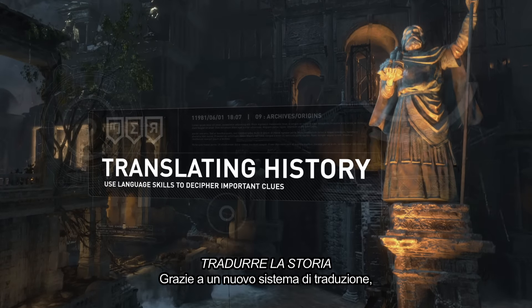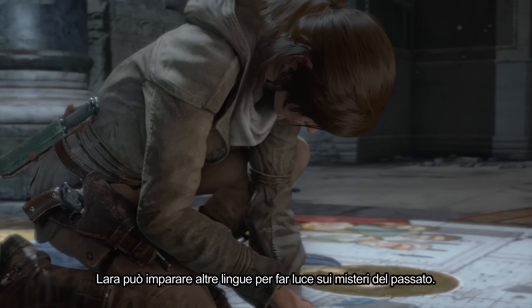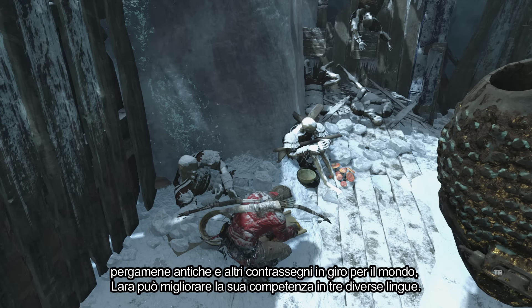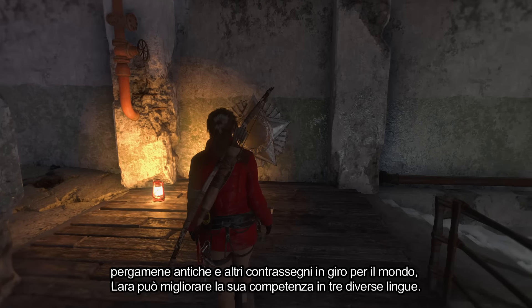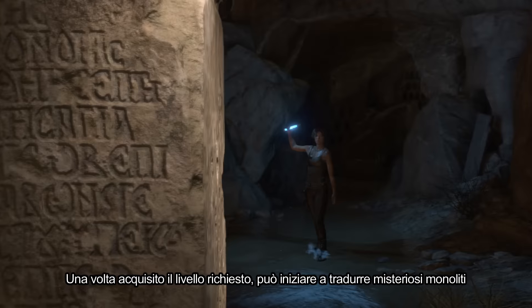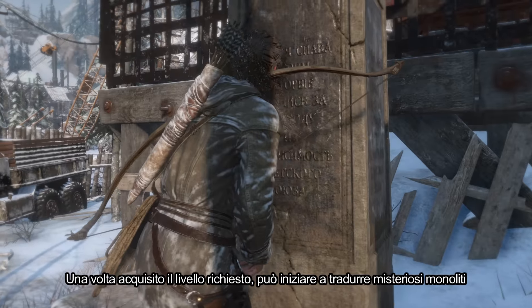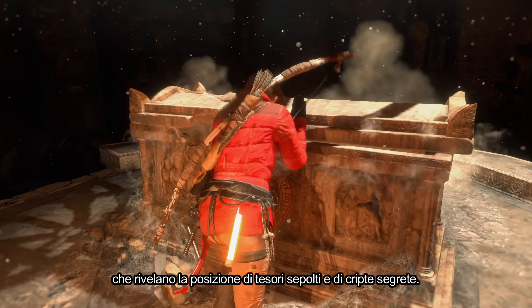Utilizing a new translation system, Lara can learn new languages and delve deeper into mysteries from the past by examining murals, ancient scrolls, and other markings in the world. Lara can improve her proficiency in three distinct languages. Once she reaches the required level, she can begin translating mysterious monoliths, which reveal the locations of buried treasures and secret crypts.